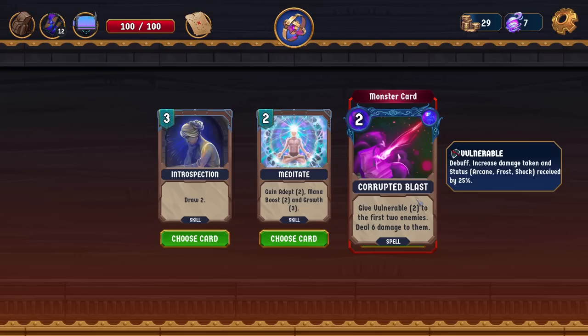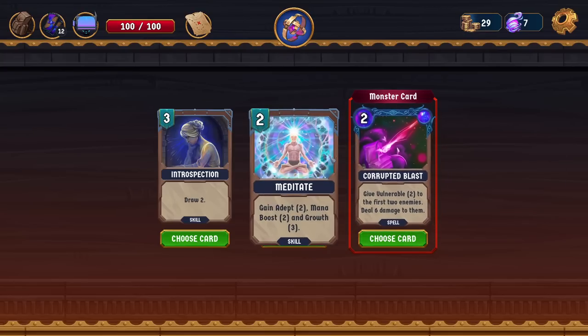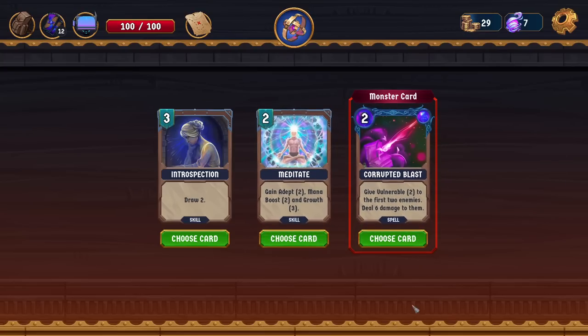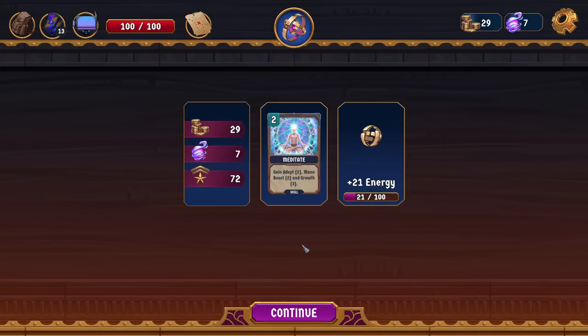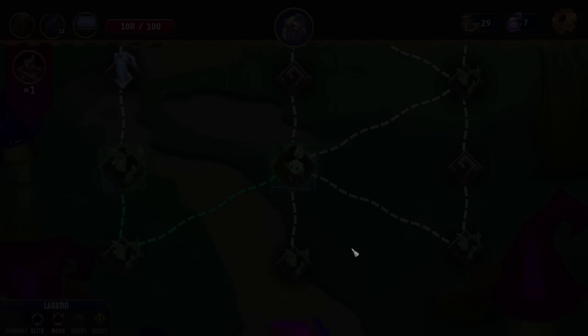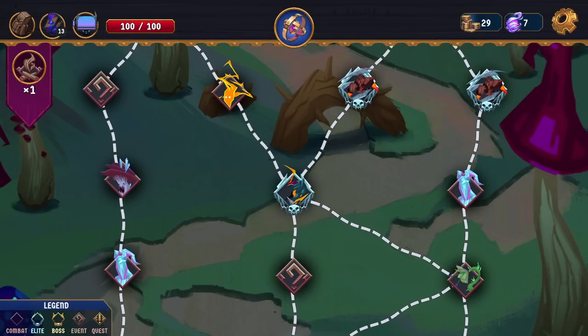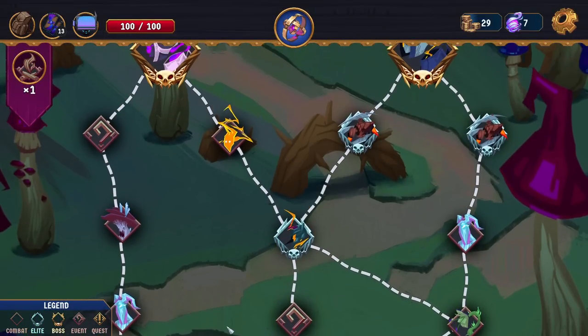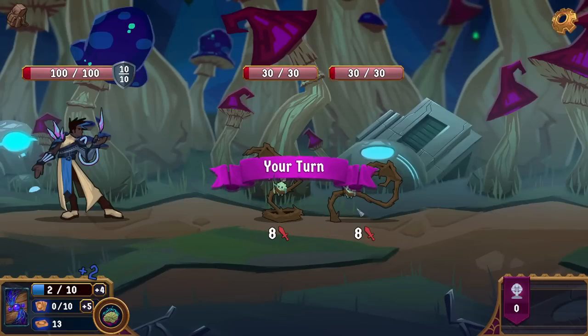Give vulnerable two to the first two enemies and deal six damage to them — it costs two mana. Is that just all it is? It does seem pretty cool. This is really nice long term — I'm going to take it. We have the option to fight another one of these book boys if we want. There's an elite or two up here. Let's go towards the path of the elite.